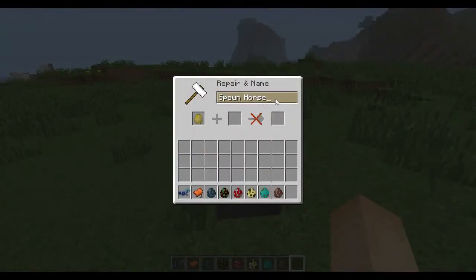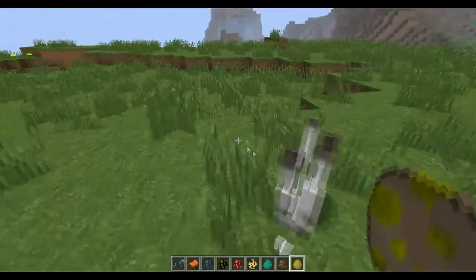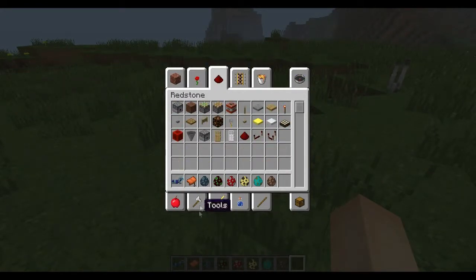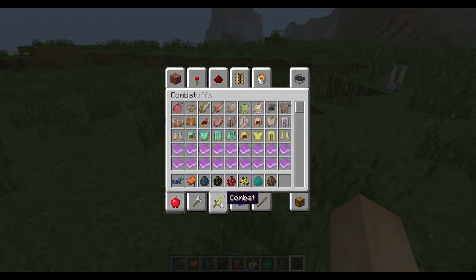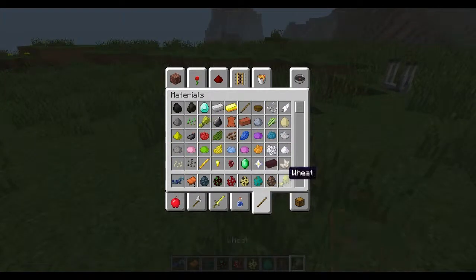So if you put a horse into an anvil and name it Grumm or Dinnerbone, or any animal, and right click, they will become upside down. Now this is a very funny little thing they have added. I don't see why they added it but I found it quite good to add.